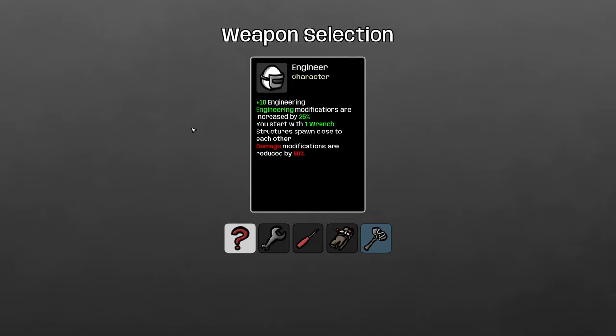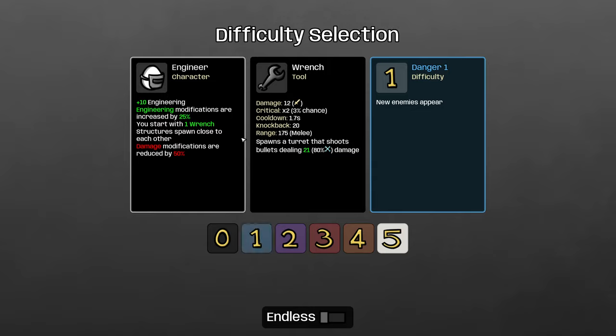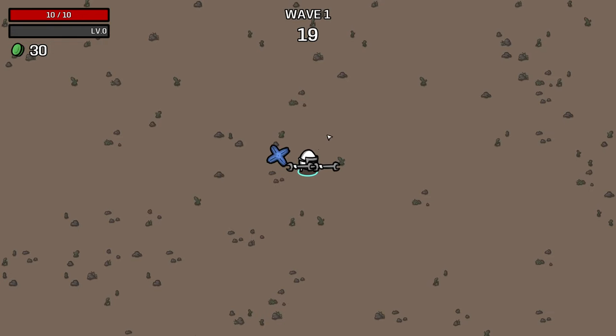Welcome back. Today I've got another class guide for Brotato, covering the Engineer. The Engineer is a little less complicated than other classes but has been highly requested and searched. The Engineer is really fun — you basically just stand still in your little pod of turrets and let them kill everything. You start with a wrench, you get extra engineering, and we're going to buy more wrenches, so let's get right into it.